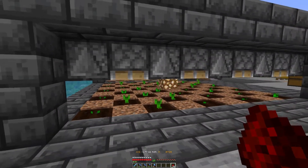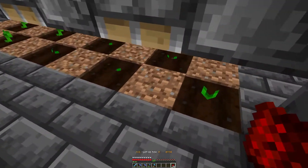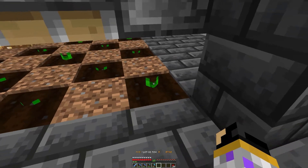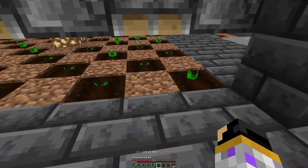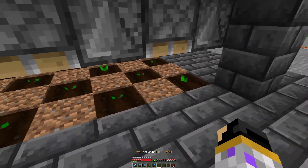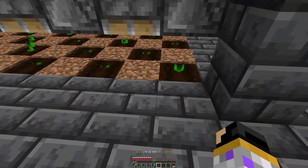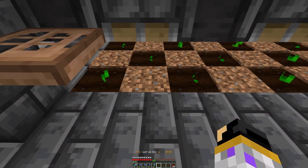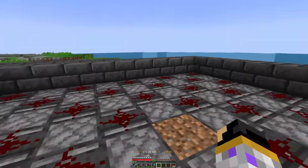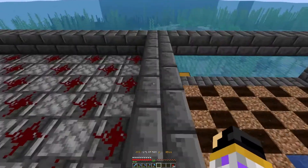Ladies and gentlemen, this is it. As you can see, everything is working already. These observers are detecting the growth of the pumpkin or melon. As soon as there is a pumpkin connected to the stem, it gets an update and then the piston will drop down. And it also counts for this one, and so on and so on, because of the redstone above here. I've already started a second one.